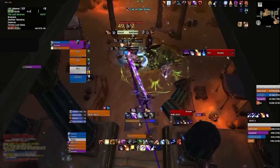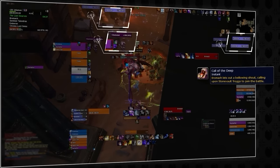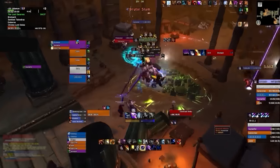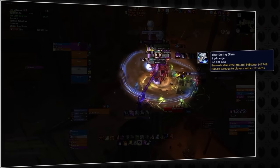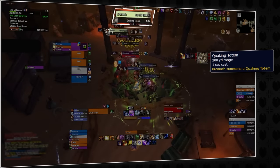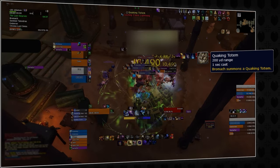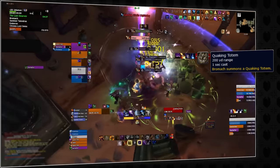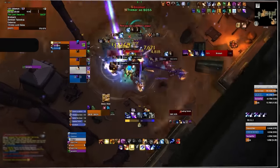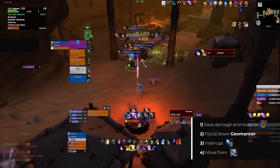During the Bromach encounter, there are three important mechanics. Call of the Deep: Bromach summons four Troggs, one of which will be a Geomancer — focus down and interrupt the Geomancer to prevent Chain Lightning. Thundering Slam causes AoE damage to anyone within the highlighted ground effect — avoid standing there. Quaking Totem is the most significant mechanic: Bromach summons a Totem that pulses high damage onto the entire group — save all cooldowns and immediately switch to the Totem the moment it appears, and reserve healing cooldowns and personal defensives for this phase. Focus the Geomancers, kick Chain Lightning, and save cooldowns for Quaking Totems.